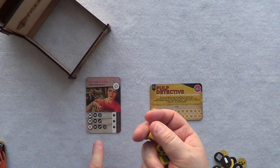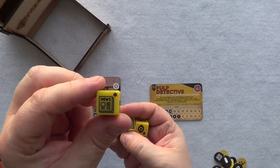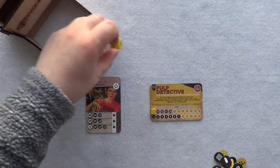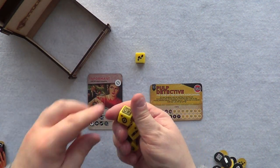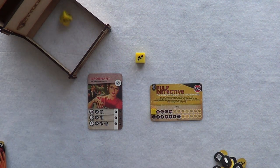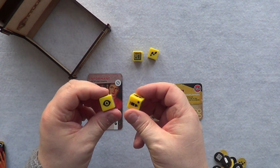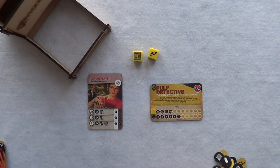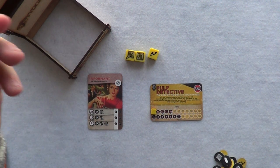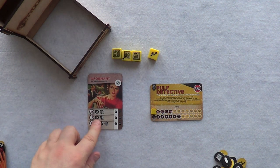I'm going to attempt to get a Connect the Dots and a Word on the Street. There are two newspapers on one die so I'll roll that first — and I get feet, I don't want that. I need an eye, so I'll roll the die with two eyes. I got a newspaper! Now I need another newspaper and an eye. Rolling for the newspaper — I get another newspaper. So I have failed; I did not get the eye.